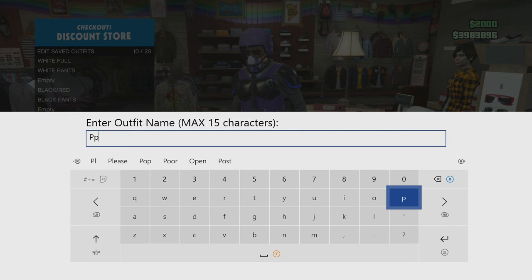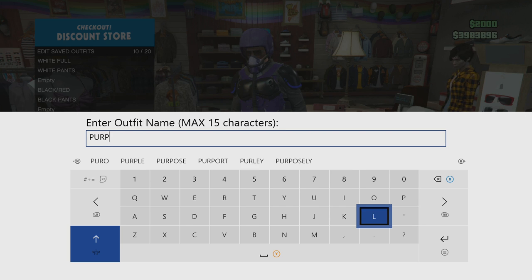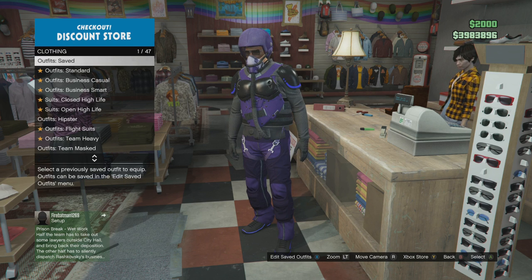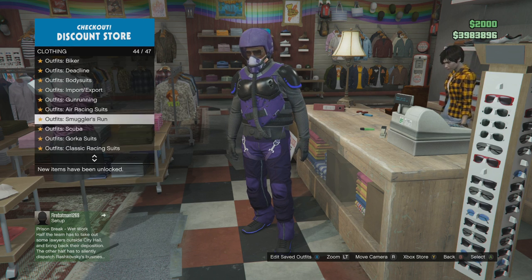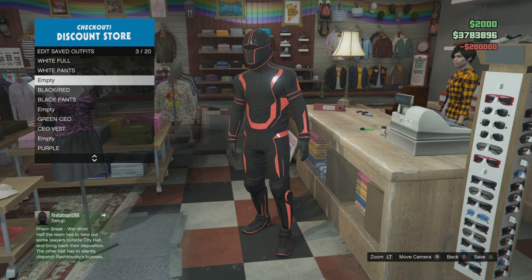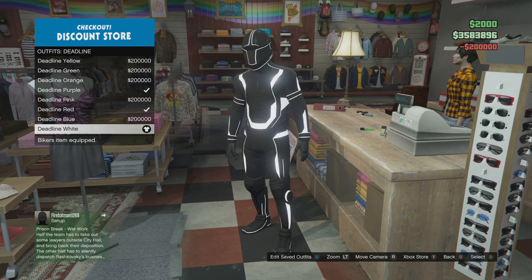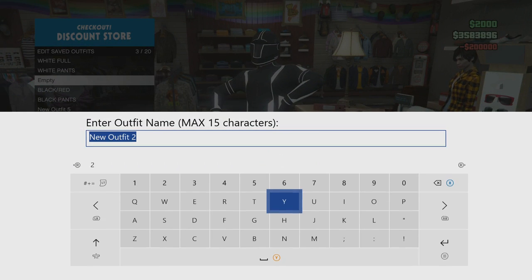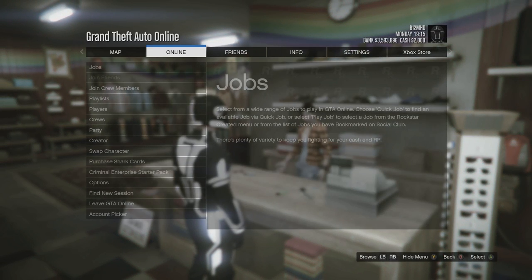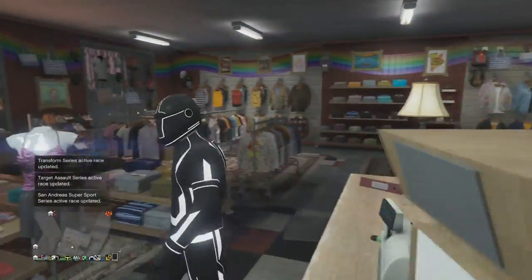This glitch is still fully working. The main things to note are: the saved race method is the only working method right now — you cannot build the race while doing the glitch — and it's vital to go to character 1 before you go across to character 2 and start building your outfits. Those are the two major things. I'll be running through the outfits in a separate video. If you've enjoyed this and found it useful, leave a like, subscribe to the channel, and I'll see you in the next video.